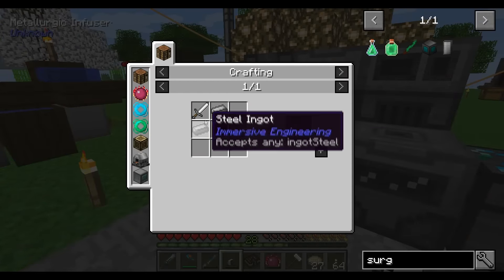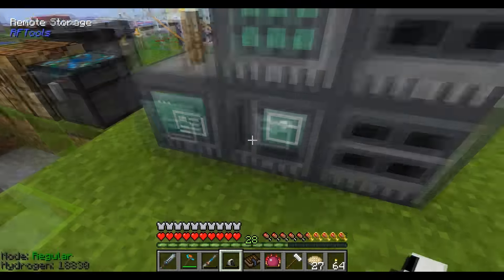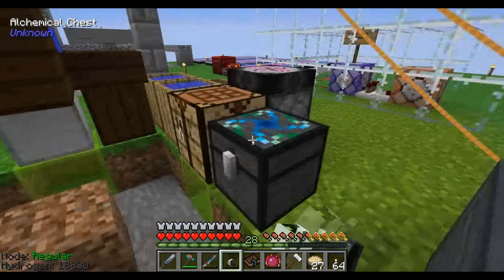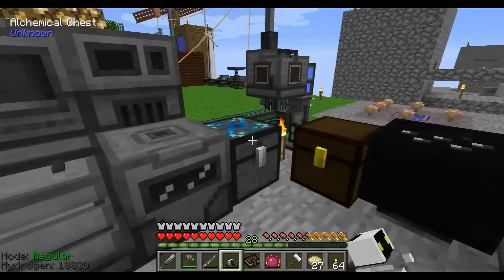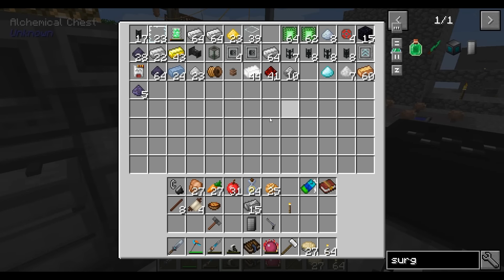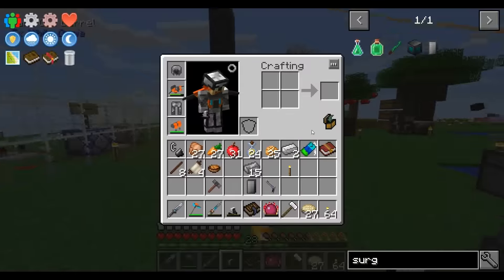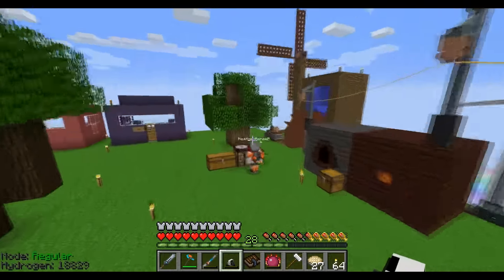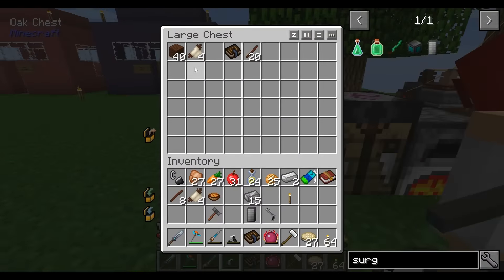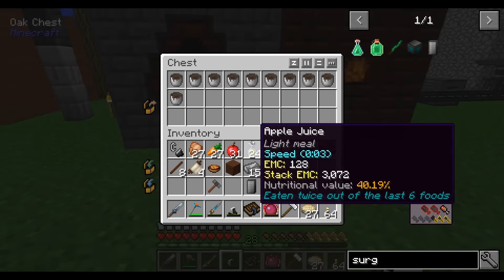I need some steel, an iron sword, and some treated wood planks. I have 40 of them in this chest over here. I also need a stick and some steel. Okay, treated wood planks — what is this called? Light engineering block. Dark oak, big sticks.